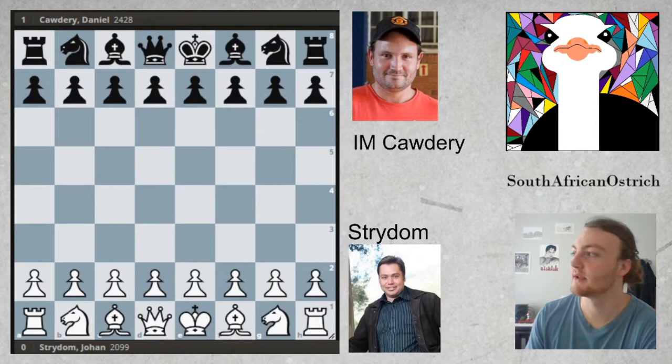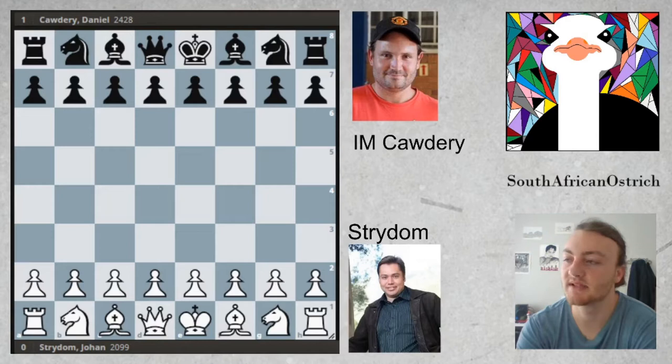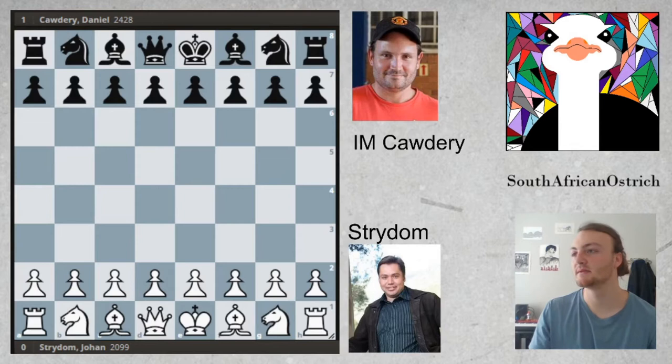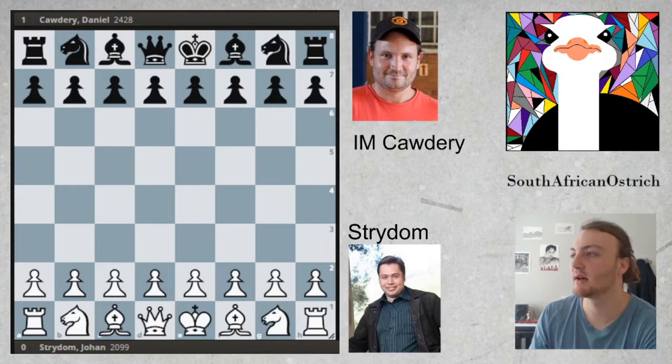Hello everyone, today I'm looking at another one of Daniel Cordray's games. This game was played in 2015 at the South African Open against Johan Stradom, who is just nearly a 2100. After seeing this game, we could think of him as a 2100. This is a game from 2015, so they were referencing games played in 2014, which we'll see in a second. Cordray is black and Stradom is white.